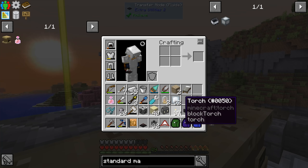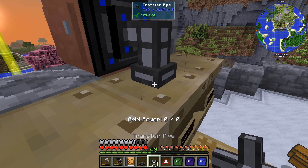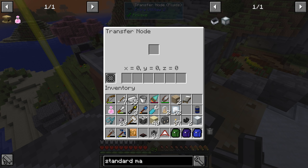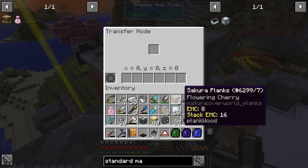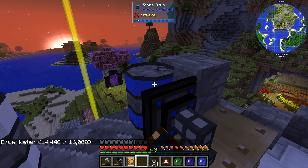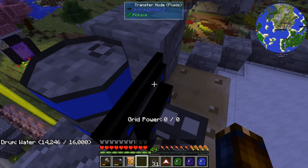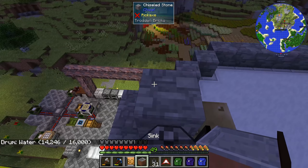Transfer node for fluids, and then a transfer pipe onto that. It's like impossible to tell if this is actually doing anything — it doesn't say anything here. But it is taking stuff away from this thing, so maybe it was taking stuff away from that other thing too. Let's see if it's quicker.